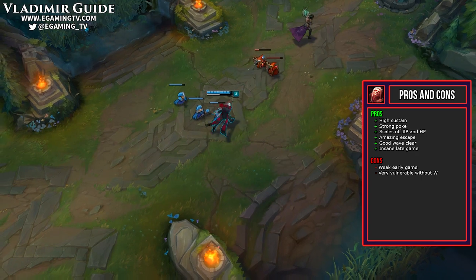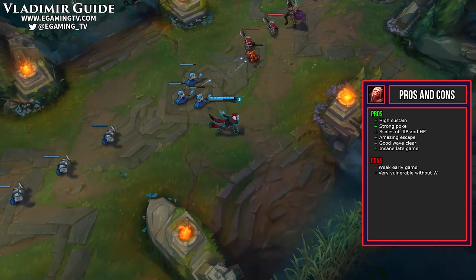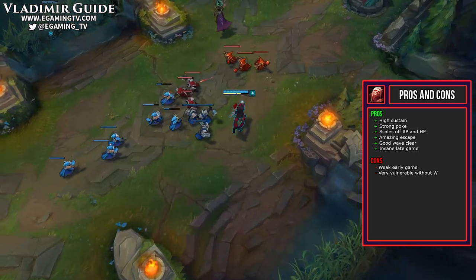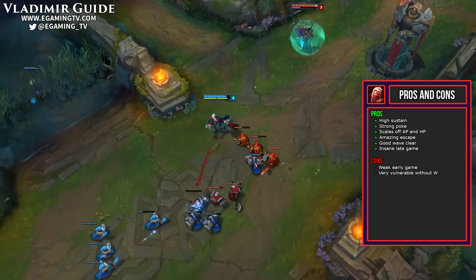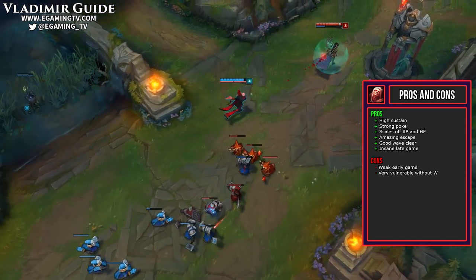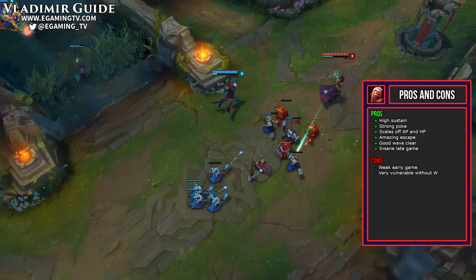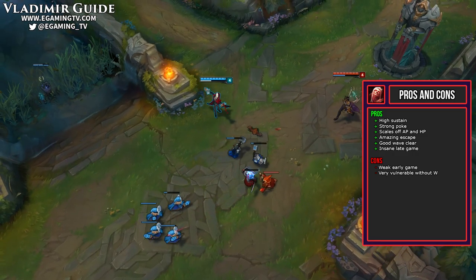His W, which is his escape tool, has a 26 second cooldown at level 1 and that's the level we have to leave it at. This is a pretty big problem because Vladimir is rather squishy early on. He doesn't really have too much to survive so when he doesn't have his W available, he's extremely vulnerable. You just pretty much have to make sure you don't waste the ability — only use it when you actually have to and you should be fine. 26 seconds isn't extremely long.